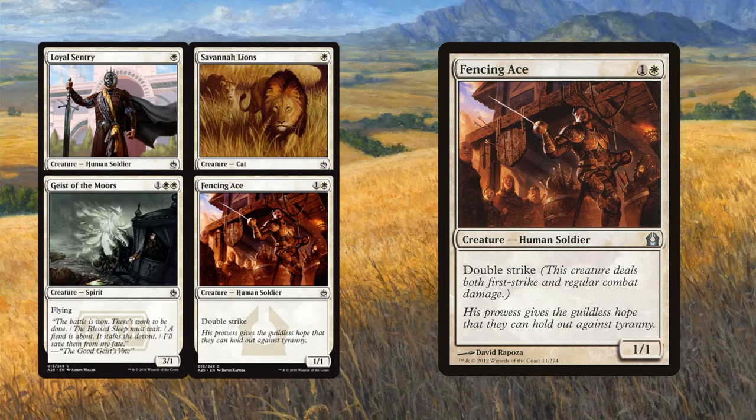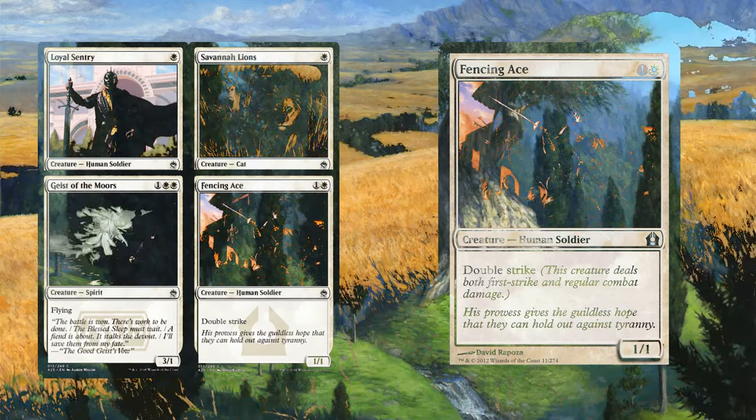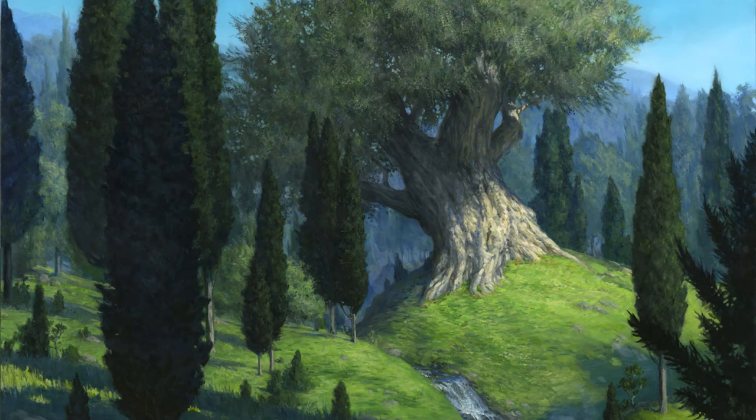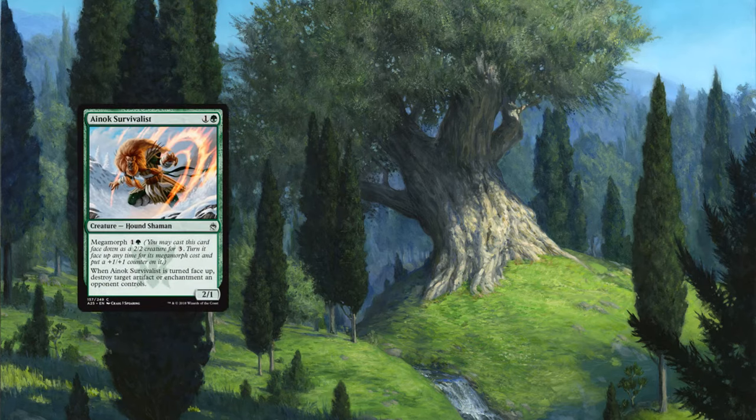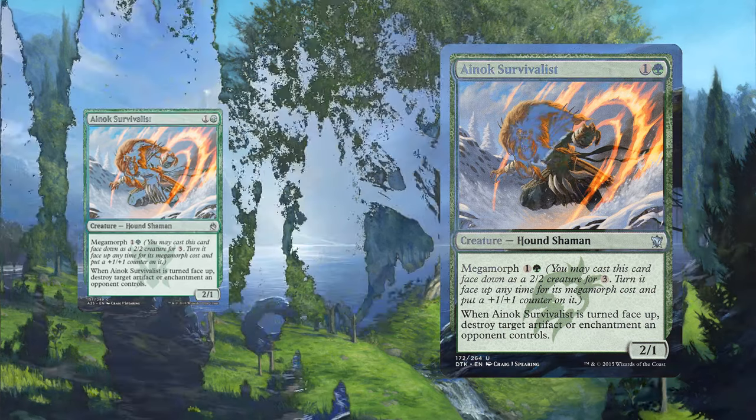I don't know if White got much out of this, but they did get basically a heroic deck with Iconic Masters — Iconic Masters made the heroic deck really, really good, so fair's fair. Next up, we'll take a super quick look at Green because Green only gets one new card: Anouk Survivalist, which is meh. It's a two-mana 2/1 that can be megamorphed to destroy an artifact or enchantment. I started playing Magic back when Onslaught introduced Morph, but it's just slow — there are more efficient ways to destroy artifacts and enchantments.